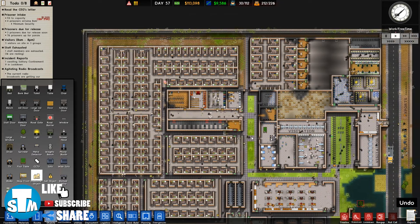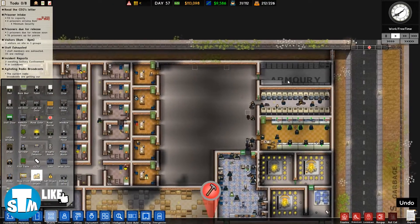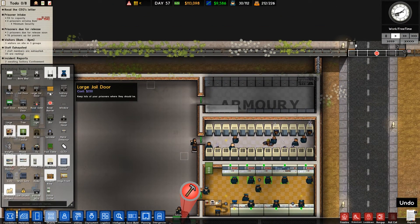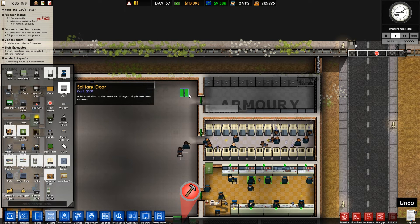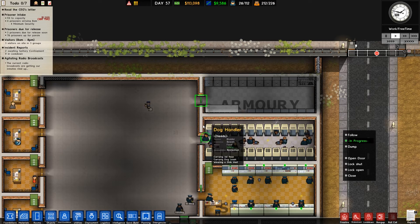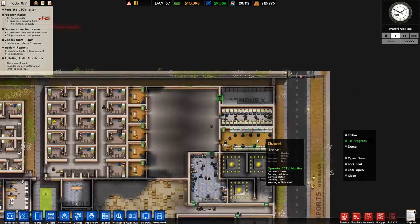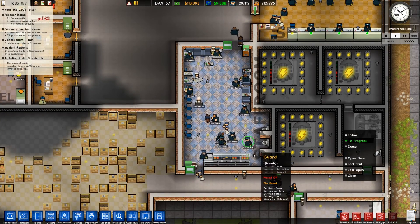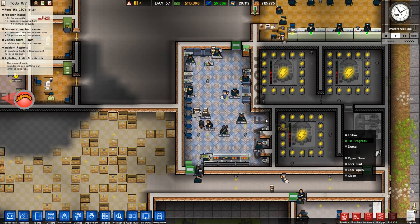Alright guys, big changes over here. I switched the offices. We have armory, we have this bit over here — where is it? A solitary door. Let's dismantle this door. Also, we have the kennel, the new security, and everything is amazing. We have a gigantic staff room with the toilet. So yeah, everything should be fine.